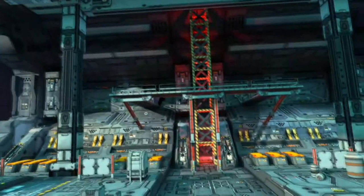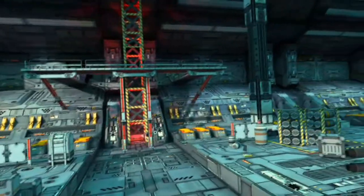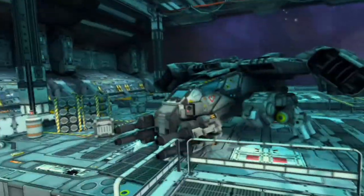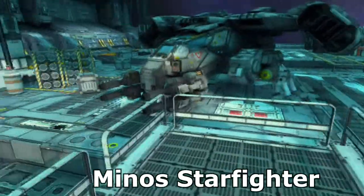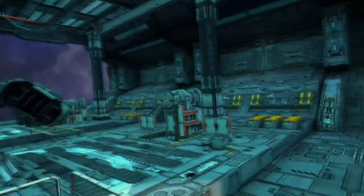You start out here in the hangar. Check out these stairs — there's a nice little Easter egg or surprise to explore. This is your ship, the Minos Starfighter. This is what we're going to be flying in this game.